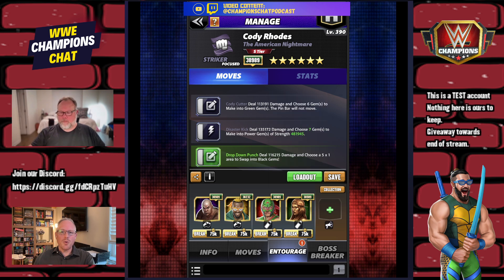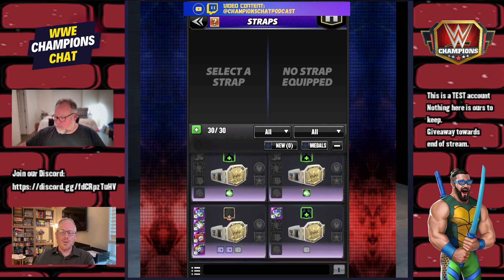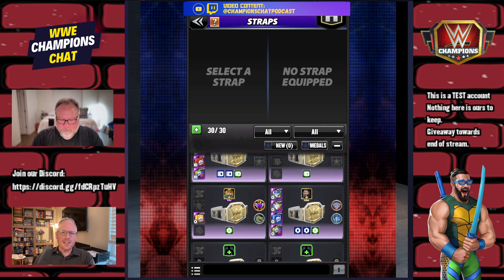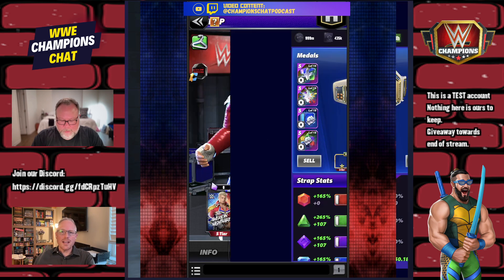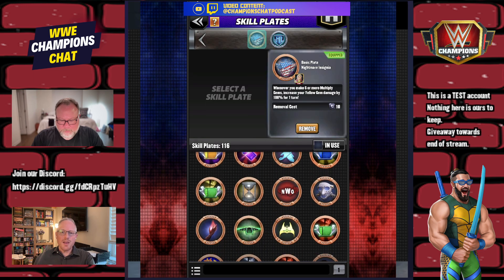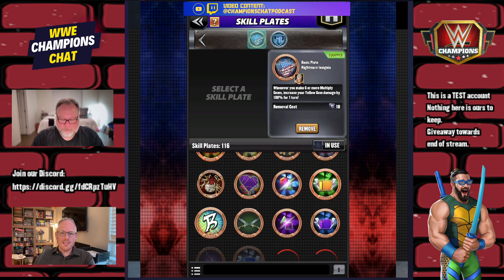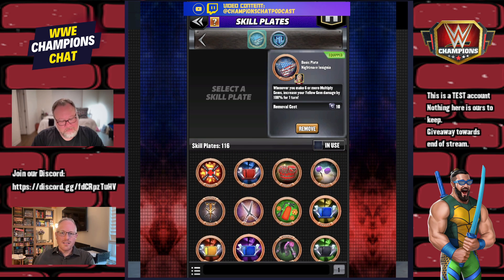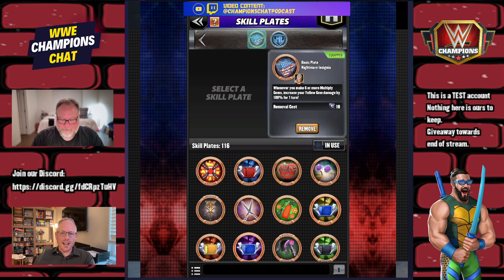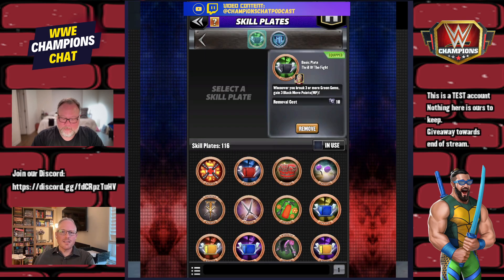A Hall of Fame Statue of Bella adds 50% more damage for Power Gyms. We're running Cody strapless since Power Gyms don't require a strap, but if you equip a 50% gem damage strap — specifically a break-green-get-black strap — you can reload your Power Gyms faster. That plate is a little rare but it exists.